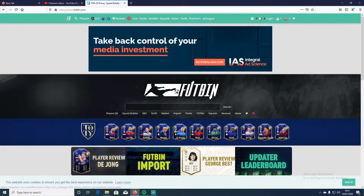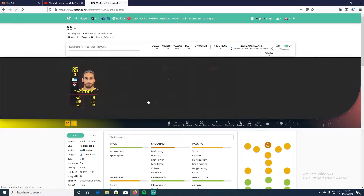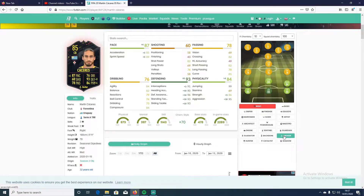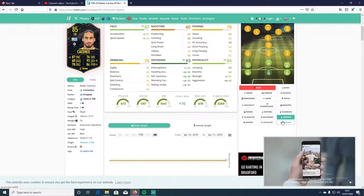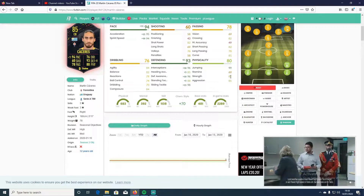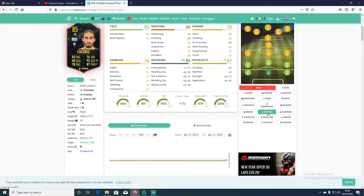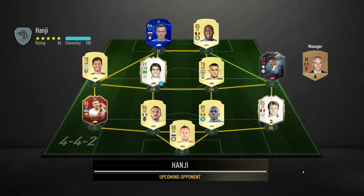Quickly going to check futbin and search his name — Kakarez. Looking at his card, I'm thinking an anchor will probably be best. With the anchor it takes him to a 90 overall center back, pace to 85, acceleration to 89, defending very high, and physicals really good. Shadow gets his pace and defending amazing but he's a little low on aggression and strength. Sentinel takes him to 92 but I think anchor is best, so let's go with anchor.